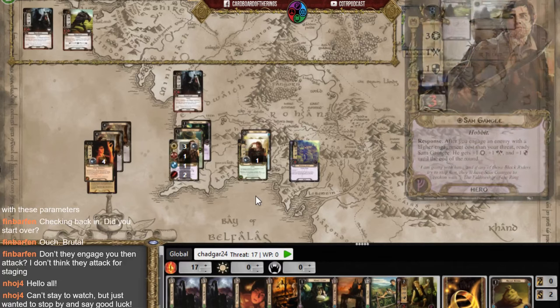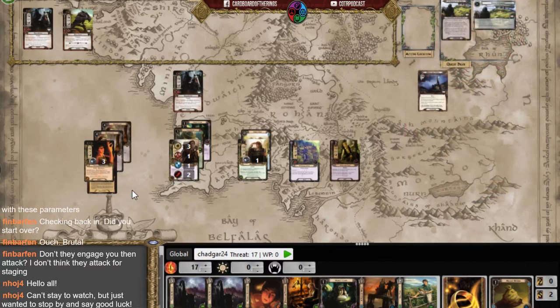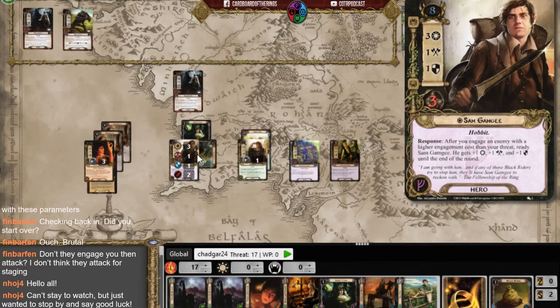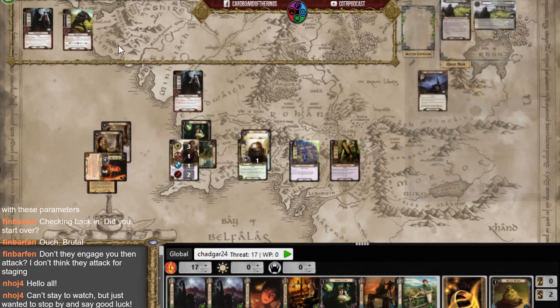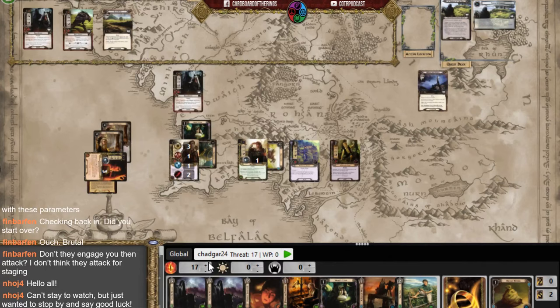I use Keen Eye on Frodo to get two more resources and put bodies on the table. I'm up against six threat now. Five against nine — I debate whether to send Pippin or play Frodo's Intuition. Even with Pippin I'd be losing by two; with Frodo's Intuition I'd only win by one. Without Pippin and with Frodo's Intuition I still lose by two.